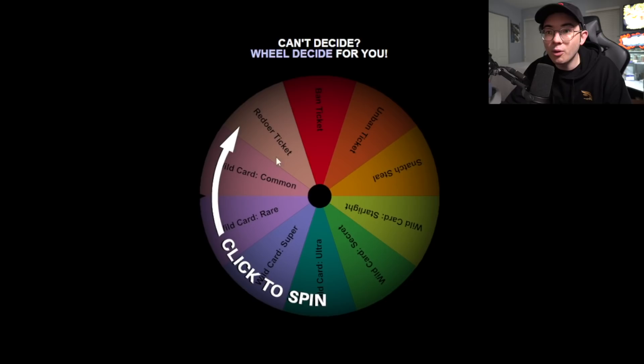We still have wild cards from last season — Common, Rare, Super, Ultra, and Secret. If you nail one, you can exchange it for a card of the same rarity or lower from the set, restricted to the last set only. New this season: Wild Card Starlight. Starlights aren't introduced until much later, but this wild card lets you go back to any historical set and take any card from YuGiOh's history that we went through.